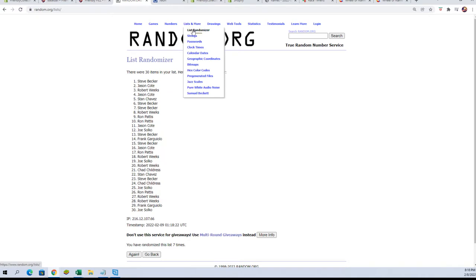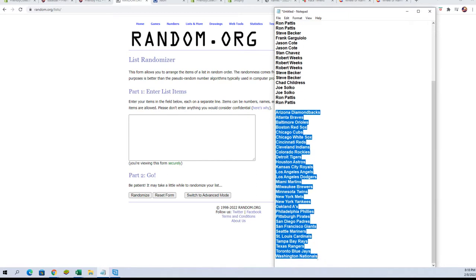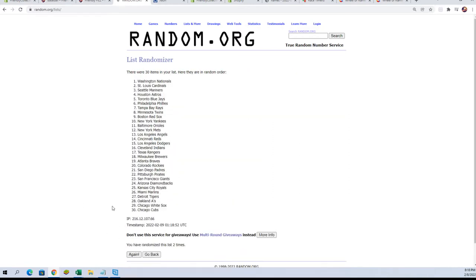All right, let's get a fresh randomizer and go get our team names — copy and paste, seven times. There's one, two, three, four, five, six, and lucky number seven.